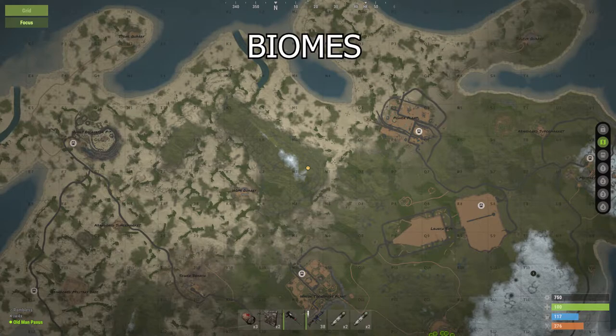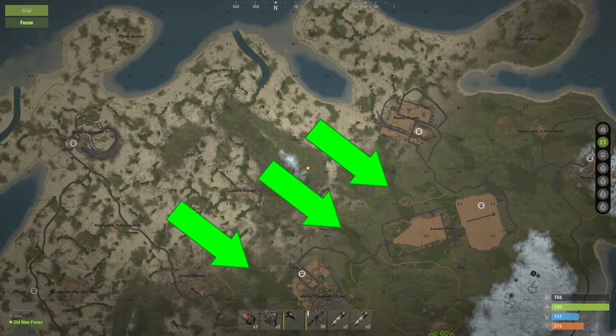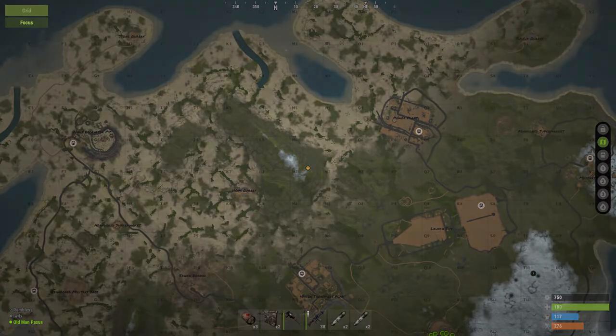Biomes are so obvious I'm not really going to go into them. The white patches are snow biomes, the green patches are grass biomes, and the desert patches are all those tan colored bits. If you're wondering what the darker green bits are, that's just where there's more dense trees. And all the green bits in the desert are also spots where trees will grow — they're usually just palm trees.